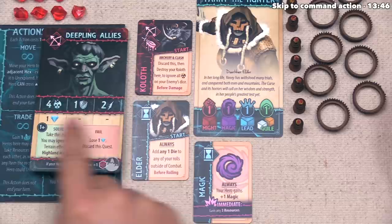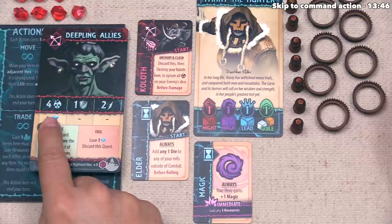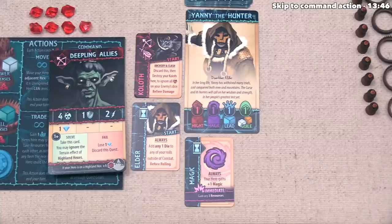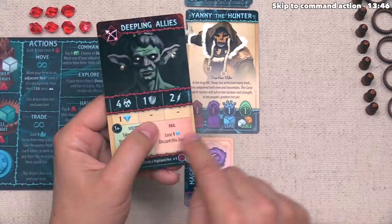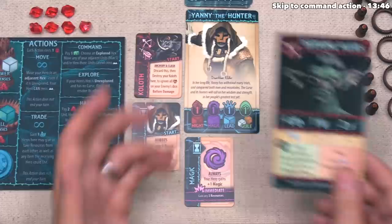Whenever you complete one of the goals — as long as you succeeded in the overall quest — you also get the associated sub-reward. Because they got four or more hits, they gain one victory point, bringing them to the first victory point of the game. Since they solved the quest, they perform all the actions on the solve side. In this case, the blue player can take the card and may ignore the terrain effect of Highland Hexes for the rest of the game.